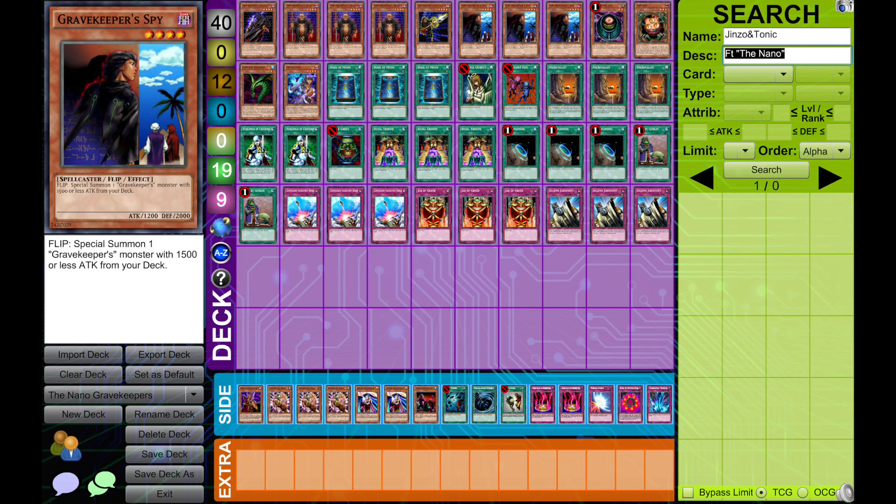This way we get our combos — Necro Valley plus Tribute, a Trinity, or a Spy setup with support cards — more easily. This is not a combo deck, but it's based on multiple card synergies. Having additional draw power with Upstart Goblin and triple Jar of Greed is going to be very helpful to make our strategy work.